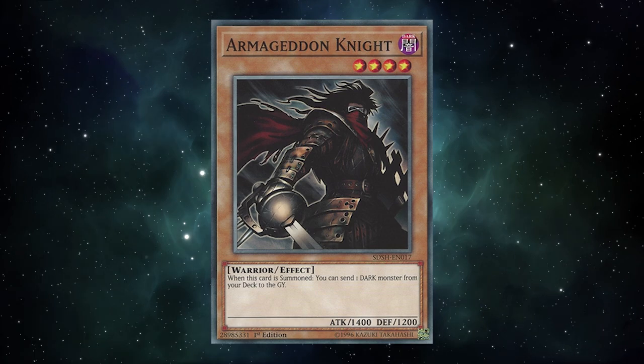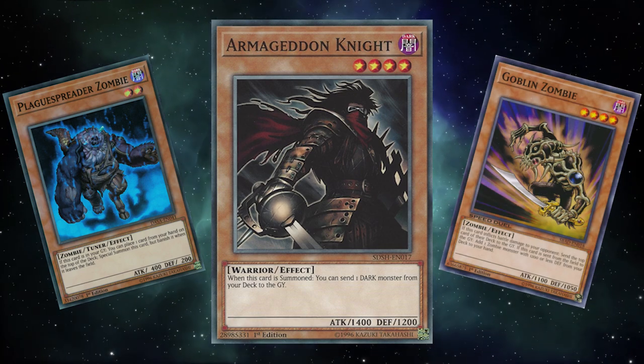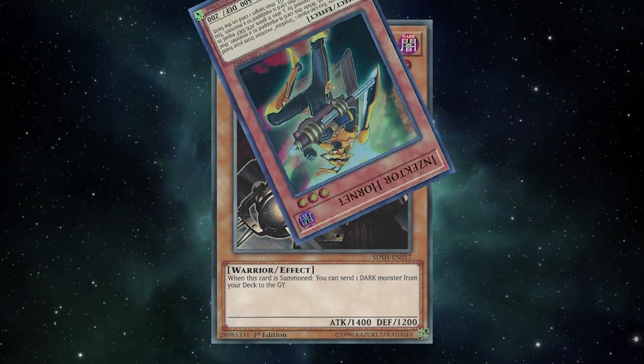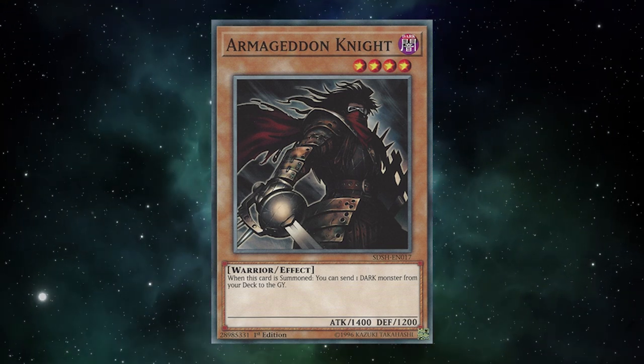Some zombie decks played it as another means to get good darks like the aforementioned Plague Spreader Zombie or even Goblin Zombie into the grave so as to bring them back and make other plays. And some Inzektor decks would even play it, because it could put Hornet into the grave, and once Hornet's in the graveyard, Inzektor is ready to ruin gameplay in Yu-Gi-Oh! — which is what Inzektor as a deck does best.